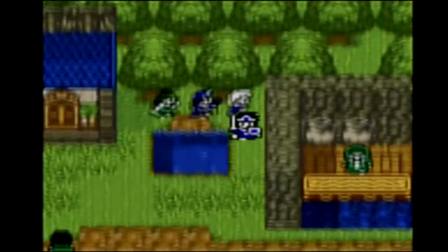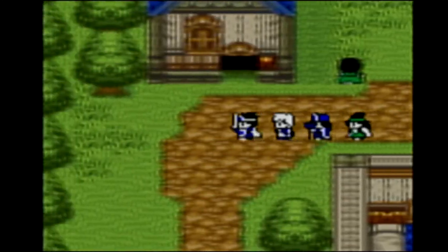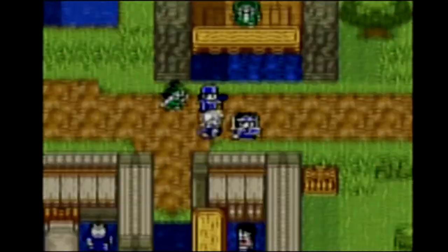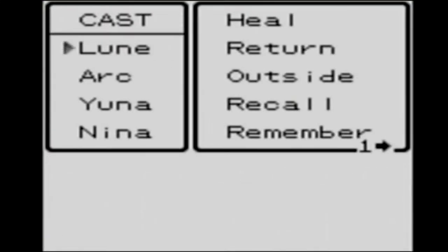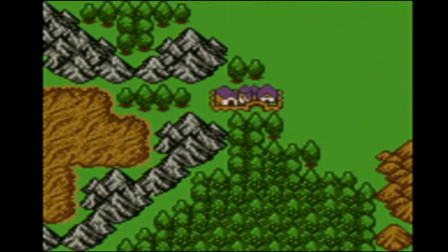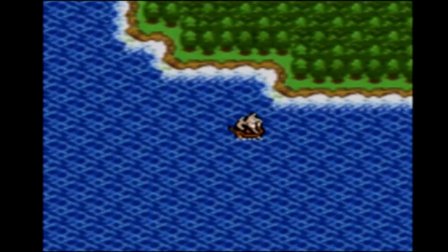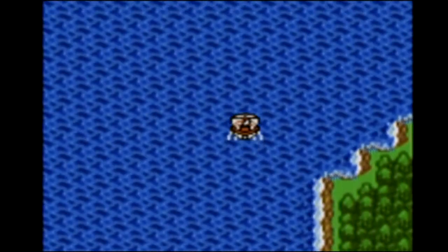Are we done here? I think we might be done here for now. There's definitely nothing more in there. We'll probably end up coming back here later anyway. For now we've got the hide herb, which is what we came for. So we're going to make our way back outside, cast Return again, go back to Portuga, jump on our ship, and now we're actually going to make our way to the north — kind of semi-follow the coast around and then go up.